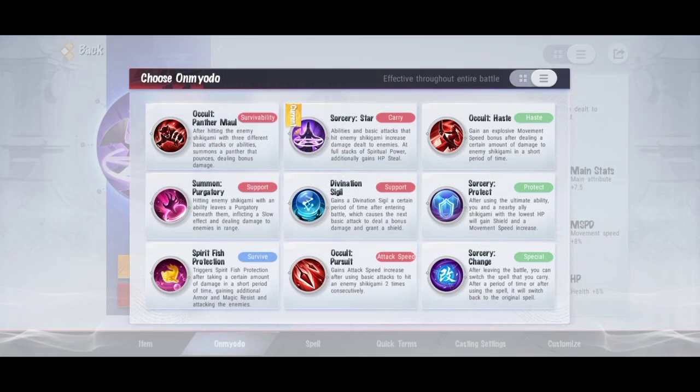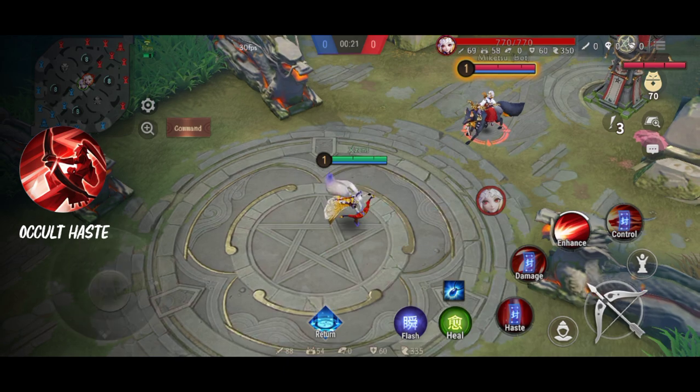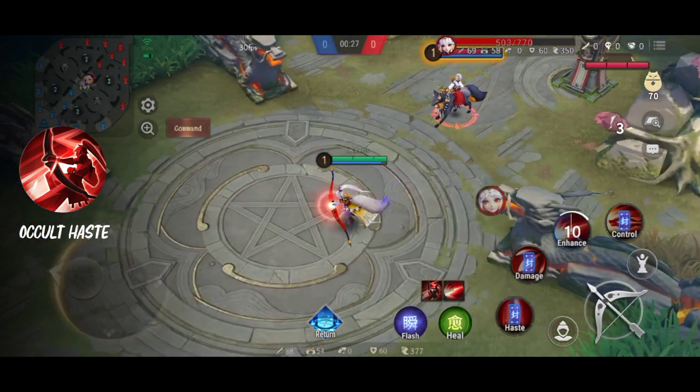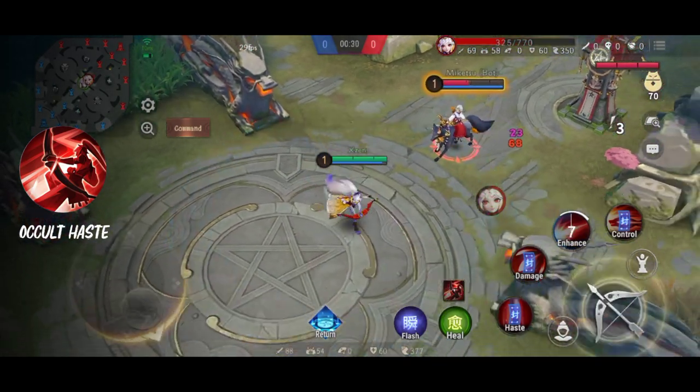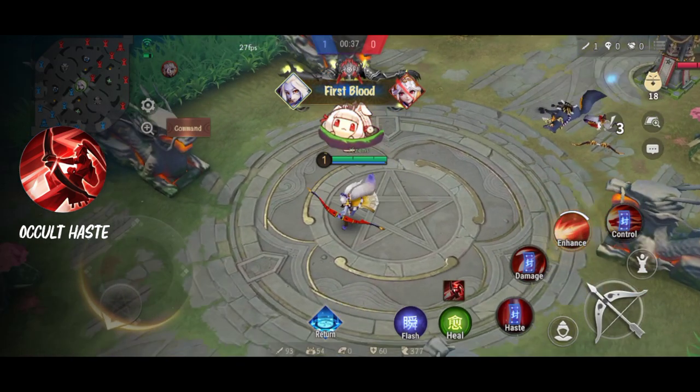Untuk omyodo selanjutnya ada Occult Haste. Omyodo ini ngasih movement speed di saat kita memberikan damage yang lumayan sakit ke musuh, dan selama kita terus ngasih damage, omyodo ini bakal terus aktif. Biasa dipakai sama marksman. Selama kita ngasih damage terus, dia bakal terus aktif. Kalau kita nggak mukul, nah bakal hilang.